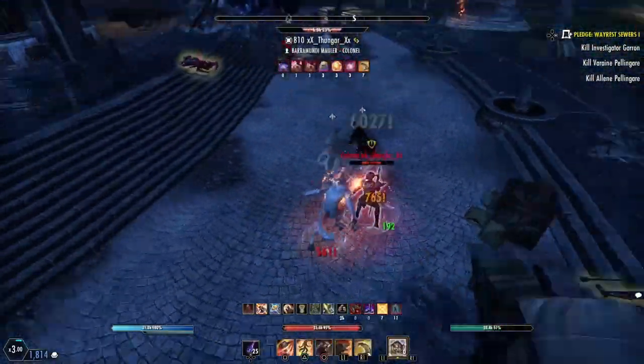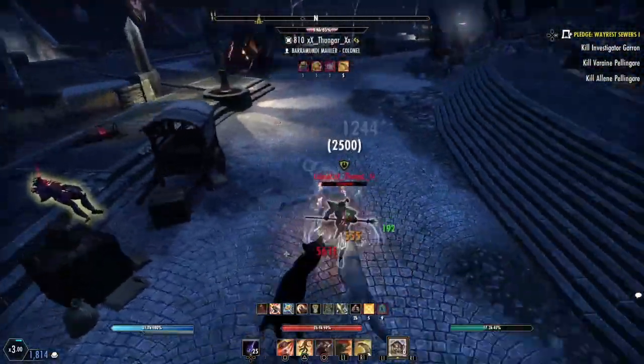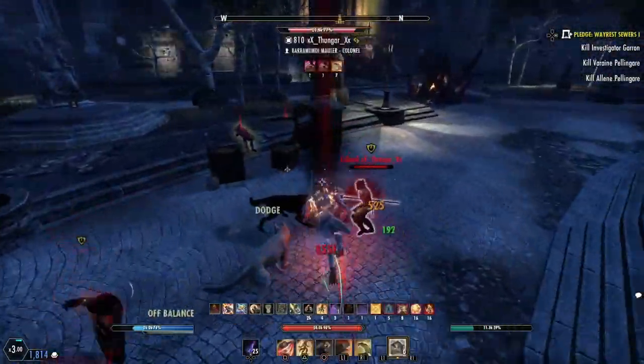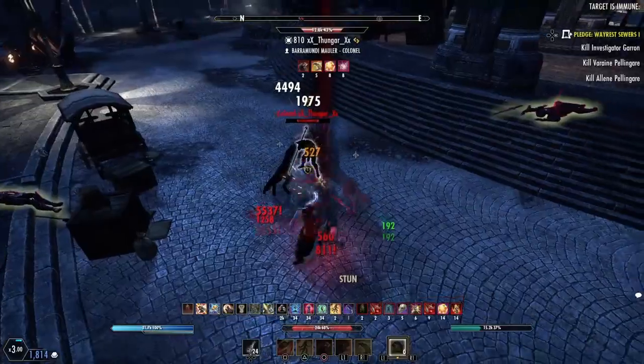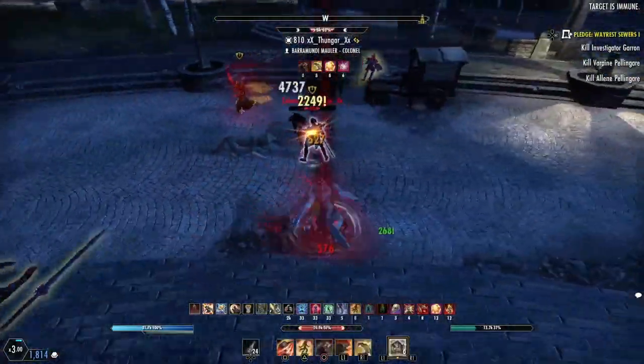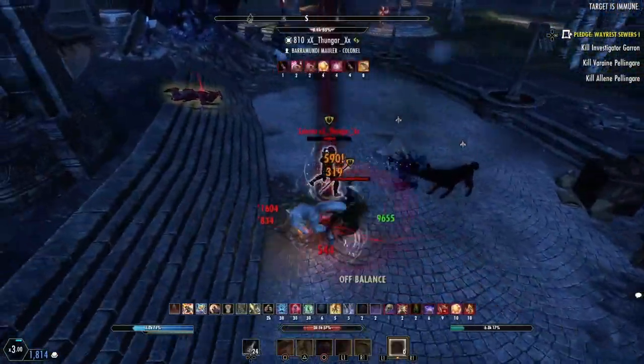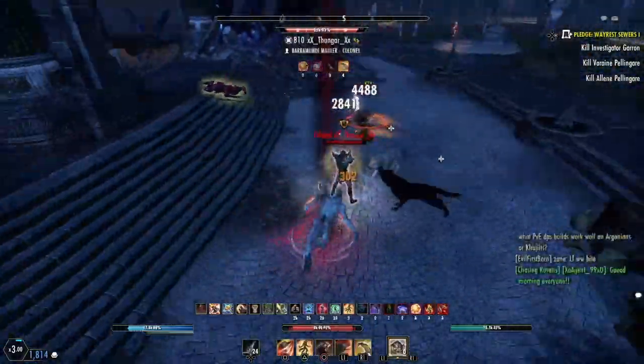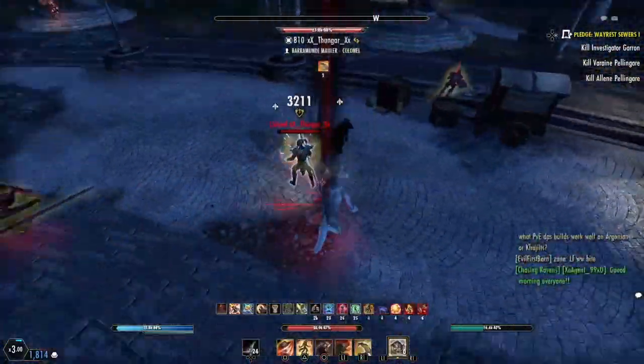Also pick the right morph for the fear: one does fracture, the other gives you faster heavy attacks. If you're having problems sustaining heavy attacks, grab the speed heavy attack morph from the fear so you can land those heavy attacks faster.